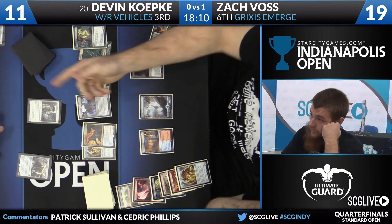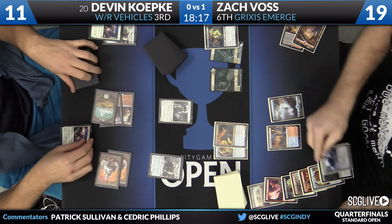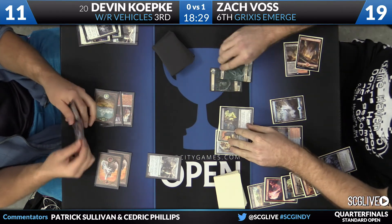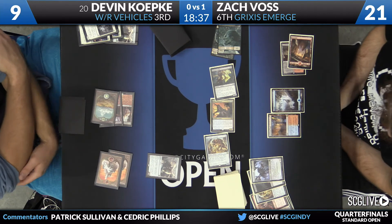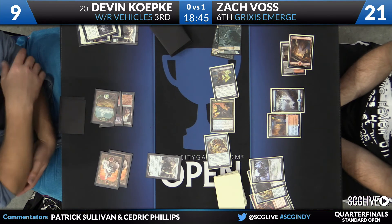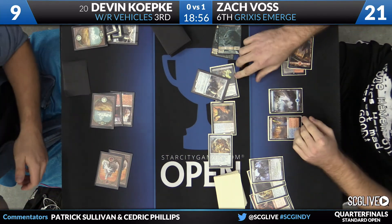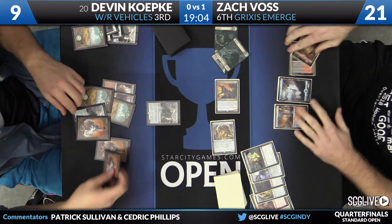Collective Brutality now — discard Scrap Heap Scrounger. Scry, to the bottom. Thraben Inspector gets a crew of the Copter as well. Beatdown, a little bit of blocking to be done. But now even I believe the boat may not be good enough. Sky Sovereign can't get him out of this mess — that's where we're at now. Copter going to block Haunted Dead — never a good feeling. Koepke will draw, and that is going to do it.